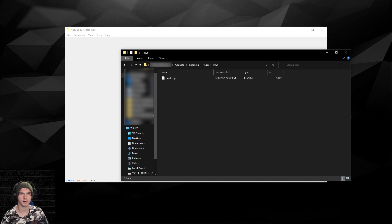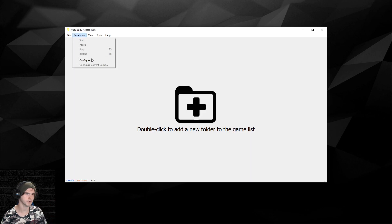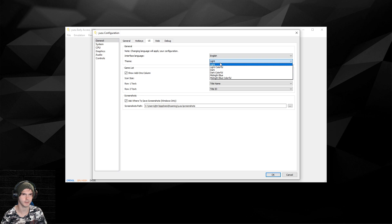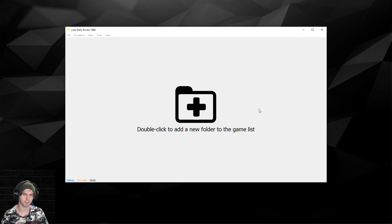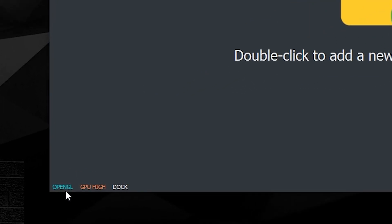Once you've pasted the prod keys in there, close Yuzu and reopen it. I'm going to darken the UI because I like my eyes, so it will look a little different but it's basically the same. On the bottom left there will be an OpenGL button — click on it until it says Vulkan.